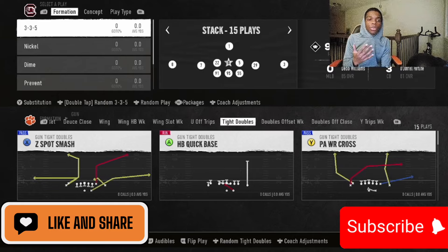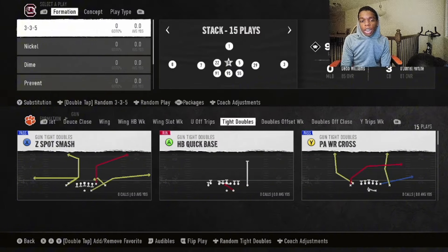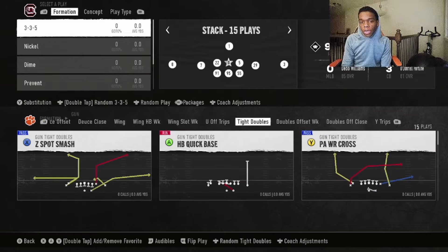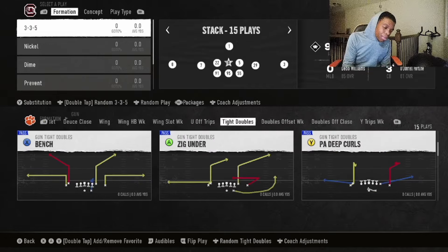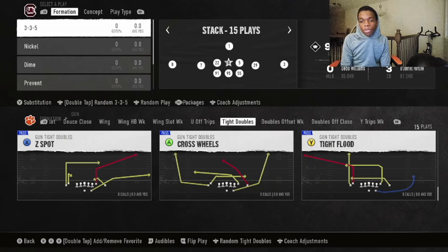So at number five here, without further ado — make sure you hit the like and subscribe button for all these College Football 25 videos — but number five here is the Charlotte playbook. Charlotte University here, we're going to be in tight doubles. I'll go ahead and show off everything they have, headlined by this tight doubles. Some people wouldn't have this at five, but this is my list. I love running tight doubles, especially in Madden.